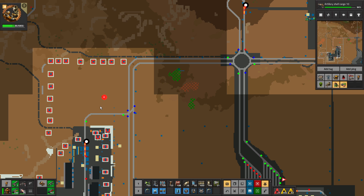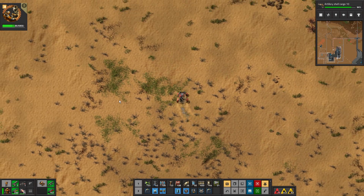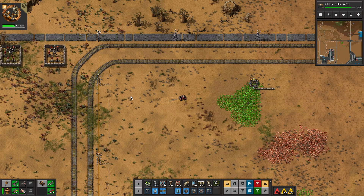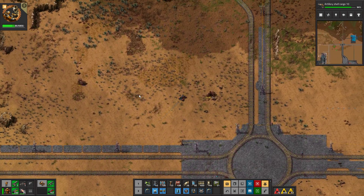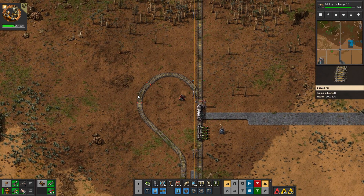We need some uranium, so we need to reprocess the uranium. We also need sulfur, and we're going to use this crude oil here to build a refinery. I think I said before that I wanted to get the refinery blueprint from the new design.